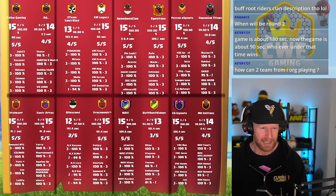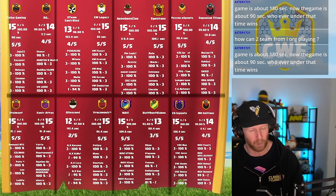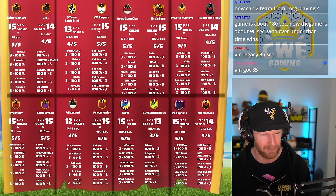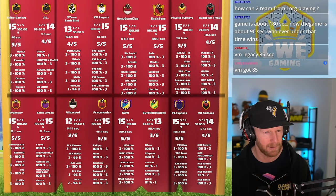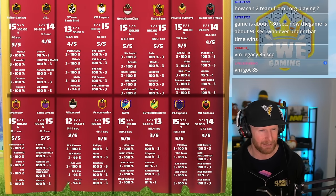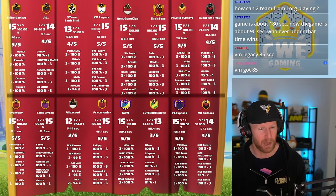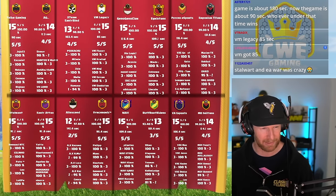That's the competition these teams are facing today. Even though Navi slowed down towards the end because they were able to take their time after we saw the misses, we need to see them move faster than they are today. VM Legacy hit at 85 seconds — a minute and 25 on their average — was even faster than those guys. Thank you, Twitch chat. So yeah, there's some serious competition out there, and we'll see how it all plays out.